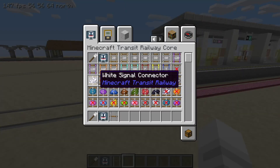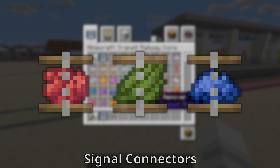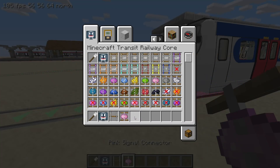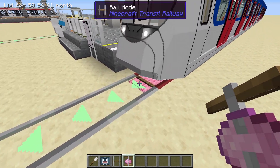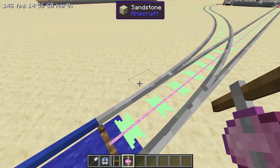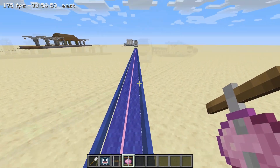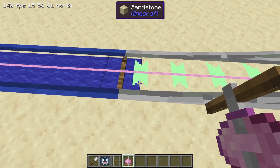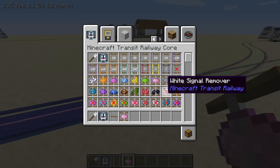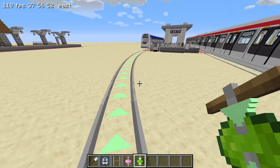In the inventory, there are 16 different signal connector items. These can be used on existing tracks as shown. When two connecting tracks have the same signal connector color applied to them, they will be joined together. If the colors are different, they will not be joined. The colors don't mean anything in particular — they are just used to differentiate signal blocks.